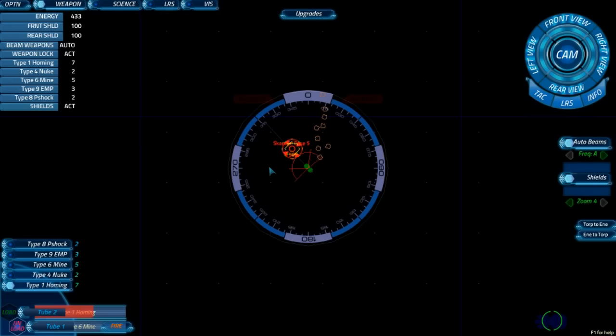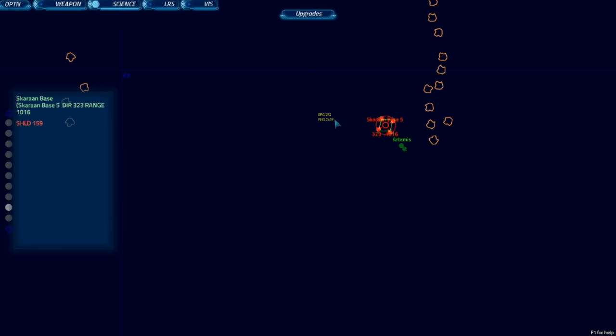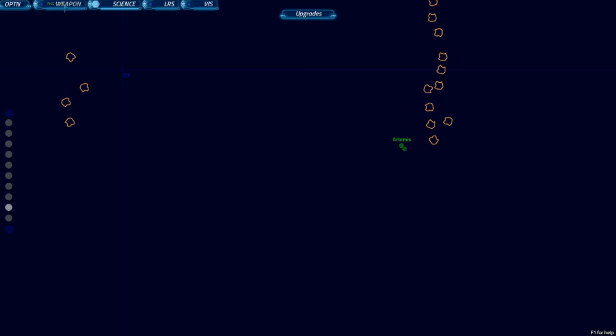Start shooting, Matt — you've got full power to weapons. Just beam them like crazy. In weapon range now. They don't have a frequency, so we're just going to be flying blind on this. Shields are down to 135... 188... 41... Shields are down. No need to use any more EMPs. Station destroyed.